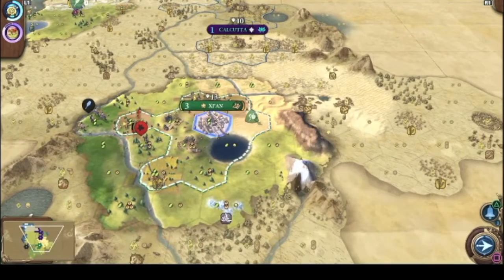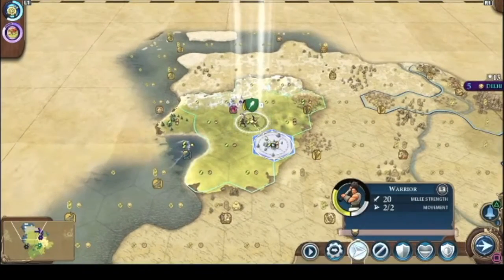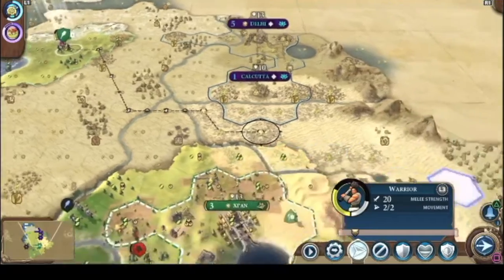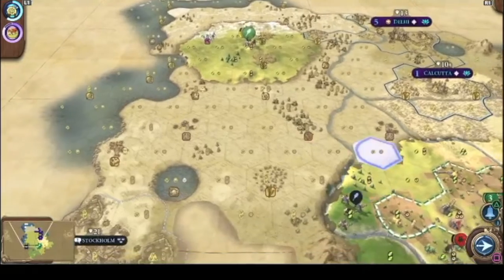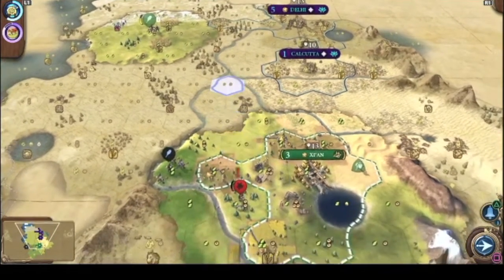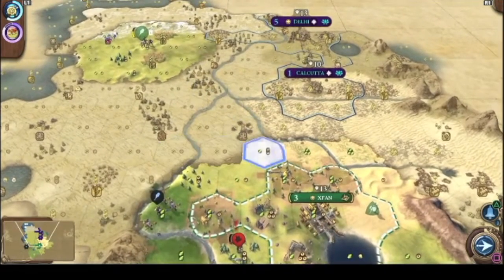It looks like we can start building the Great Wall of China. He's already expanding — sheesh. I'll let him take up there, I'm gonna build down here and cut him off.